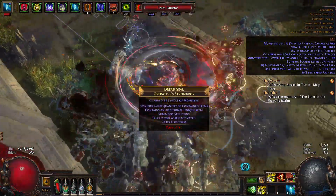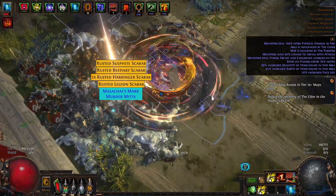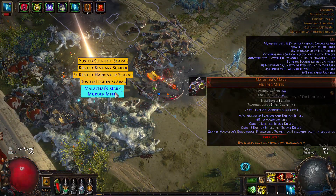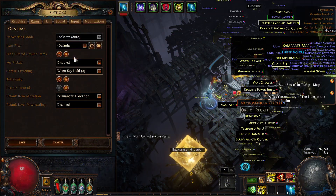I typically use the Never Sink Strict Loot Filter, but after getting to tier 16 maps, three things in particular made it a nuisance. First, way more rare bases were dropping. In a trade league, I didn't need to collect 1–5c rare bases with no influences — I could just buy them to craft.